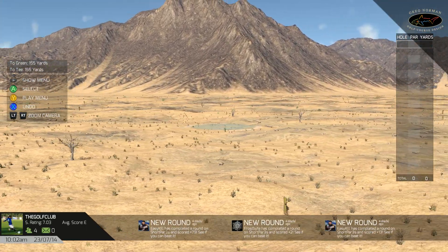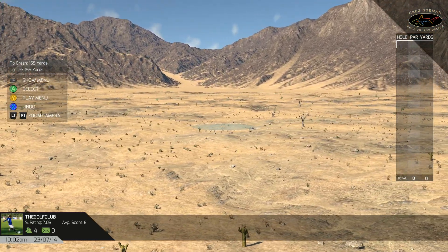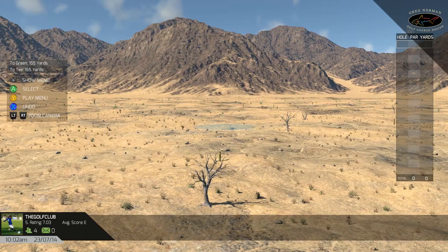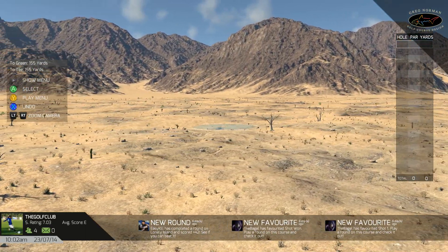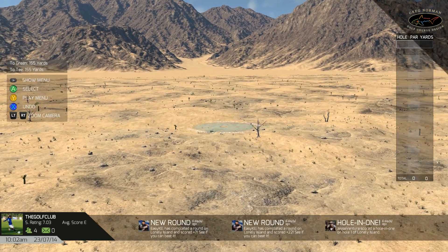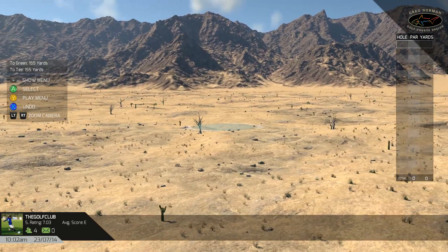Let's start with a blank slate. We're going to get into some really serious customization of your courses here with the Greg Norman course designer. For all those tweakers out there who like to tweak around with their courses, this is going to be right up your alley. Now you can create a hole with any fairway path that you like.